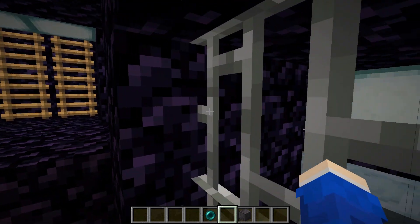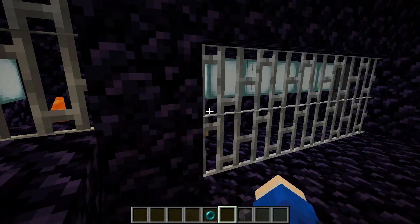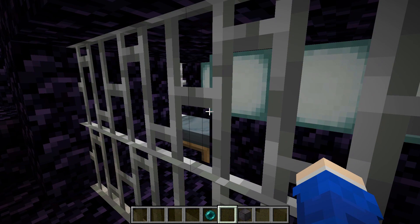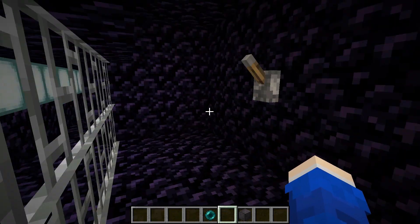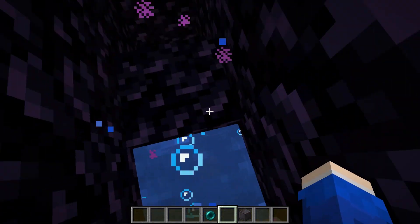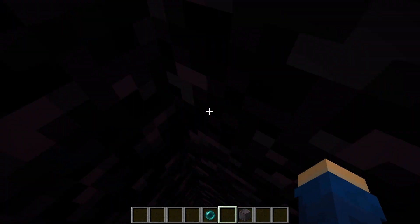You press this button, which activates the lava — you can see it right over there. That'll kill them. Then you pull this lever, they'd go through, they'd be free and go into the main cell. Then you press this button and they're in. There's an ender pearl stasis chamber here as well — you jump down. That's why the slime block was here.